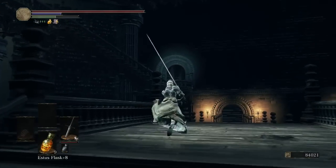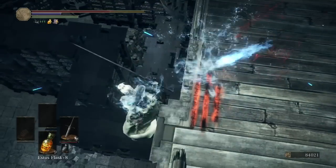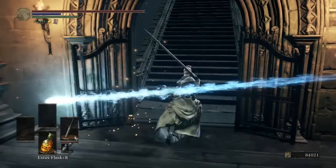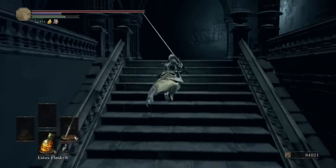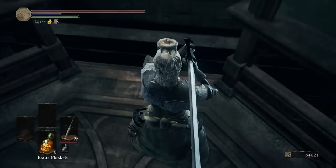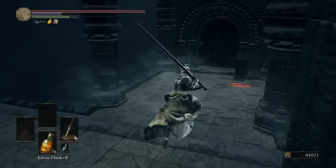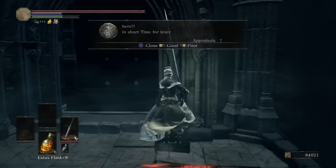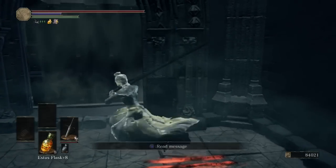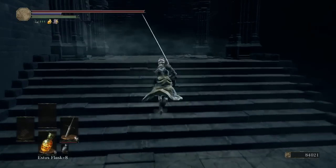Let's continue through the level and go across the bridge where the Crystal Sage was. To the left there's a little drop that just takes you to a Crystal Lizard and drops you back at the first wax pool — you can do it but it means walking all the way back. The elevator here will take us back down to the first room — activate it from this side with the lever. We're now back in the first room.